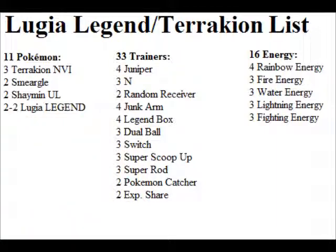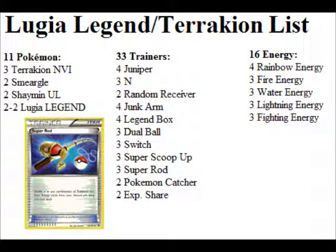Four Junk Arm — obvious, just to get back all those good cards. Four Legend Box for maximum chance you'll get it on the first or second turn. Three Dual Ball to help get the cards you need fast. Three Switch, because you don't want to be manually retreating and discarding all your energy, since this deck runs low on energy because it's all discarding. Three Super Scoop Up for the same reason, but it conserves more energy. Three Super Rod — this one's really great, because when your deck is getting really thin, you use Super Rod to get back two Lugia Legend halves and some energy, and you can automatically get a Lugia Legend out with enough energy to attack. Definitely run Super Rod in high amounts.